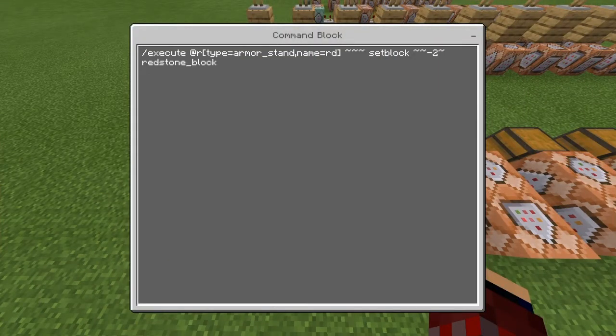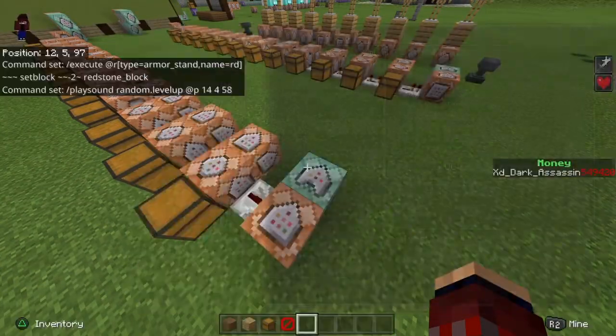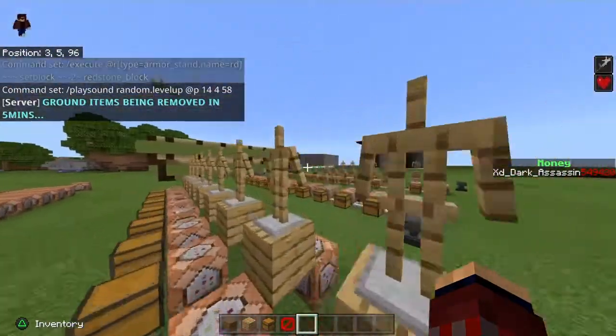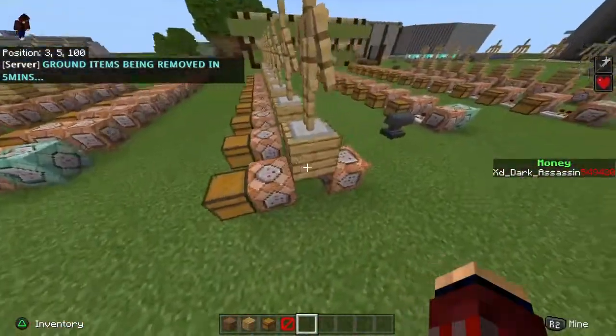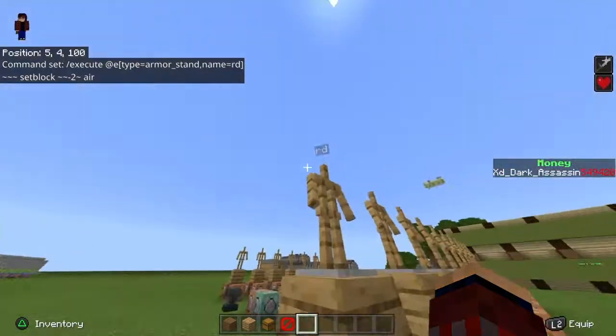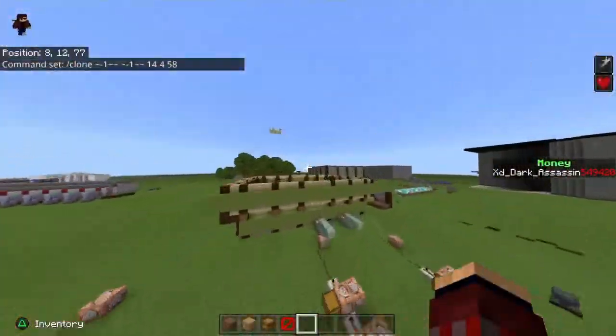Once it gets to the very end it will do: slash execute at r type armor stand name rd — which stands for random. If you want to do multiple crates I'd suggest you pick a different name. Then you do tilde tilde set block tilde tilde minus two tilde redstone block. Also play level up — that's just to make it look and sound cool. Basically what that's doing is it will find an armor stand named rd — a random one — and it will place a redstone block right underneath it, which will activate the two commands. Those will set the block under the armor stand to air, then activate the command block that clones the chest, which will be your reward.